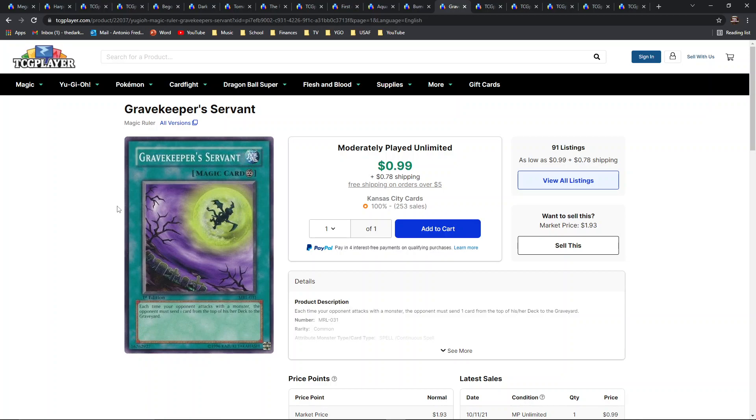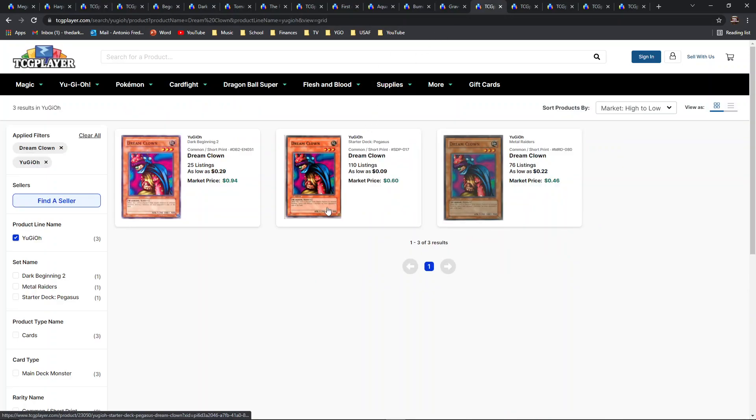I love the spooky Halloween themed artwork on Gravekeeper's Servant and I think it would look just gorgeous in secret rare — deep secret rare hollow foils, it would look really really great. Unfortunately reprints will have the spell card stamp instead of the original magic card stamp. It would be really cool if Konami could produce a set — maybe a limited time set — where they could manufacture magic stamp cards again. That would be a really cool throwback nostalgia item.